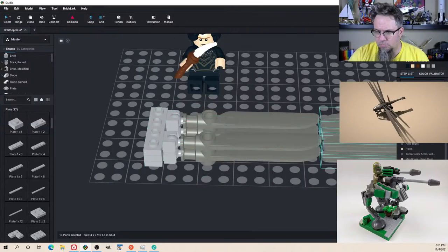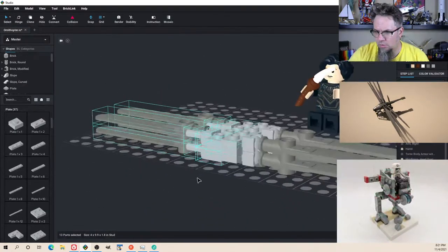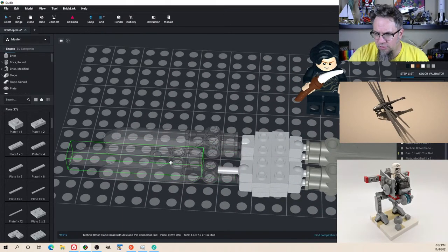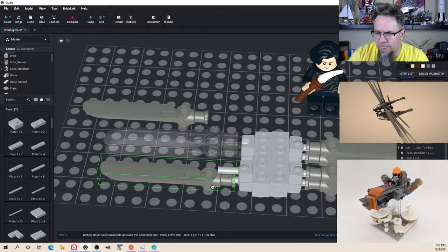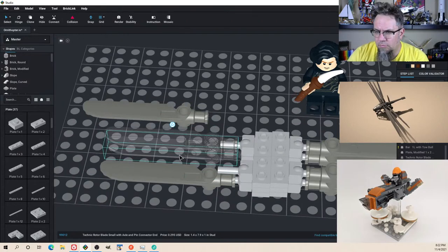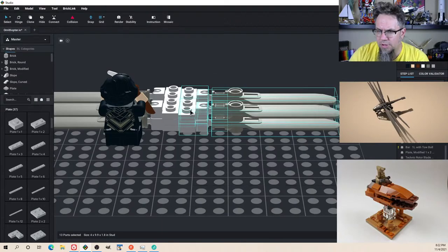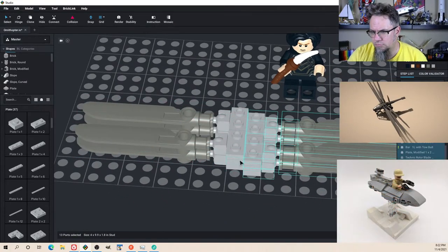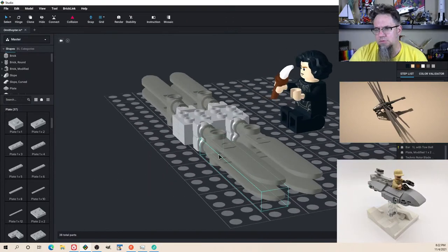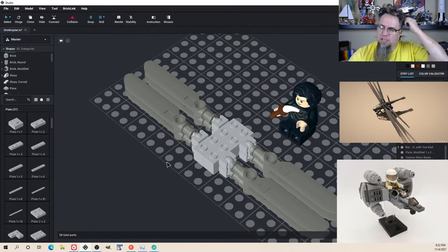Oh man, look at that. Copy and mirror. I don't know why it doesn't line up — see, this is the problem with copy and mirror sometimes, it doesn't always line up. We're already at 38 pieces. So this isn't going to be — this may be the quickest one ever.